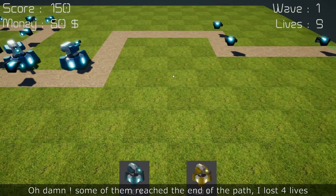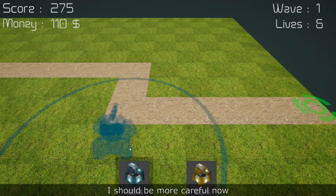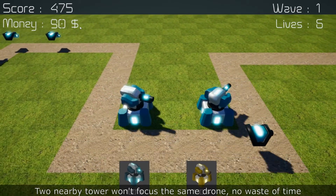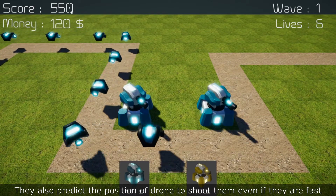Some of them reach the end of the path — I lost four lives. Should have been more careful. Fortunately, towers are intelligent. Two nearby towers won't focus the same drone, so there's no waste of time. They also predict the position of the drone to shoot them even if they are fast.